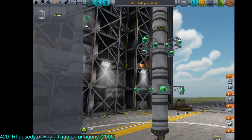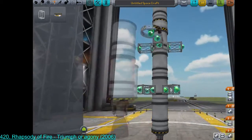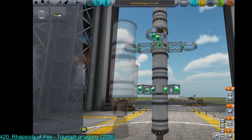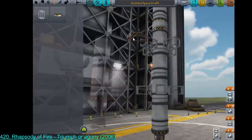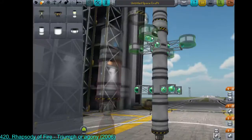I want to jury-rig these into being in-line, separatable — even though they're not quite. I need to put some kind of tiny basic part. Things will calm down.